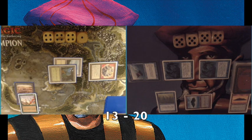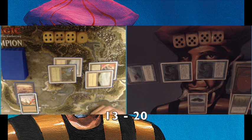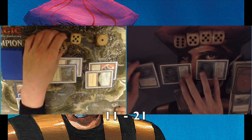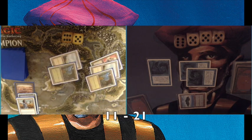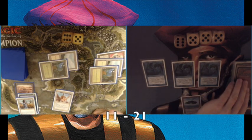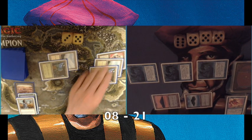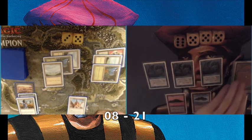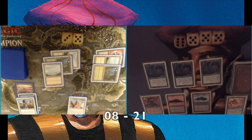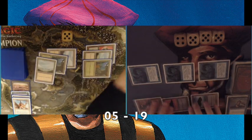My opponent uses a Strip Mine to take out one of my islands, meaning I can't pay Sunken City's upkeep, so it goes. At least I got the six-damage swing. He Swords my Flying Man — only two damage left on the board. I play another Merfolk but don't have a second island. He plays a Serra Angel. I answer with a Boomerang on the Serra Angel — exactly what I want to do. I deal three damage and he's already on eight, so Psionic Blasts could win the game.